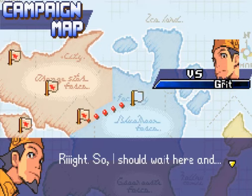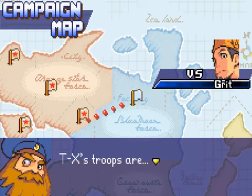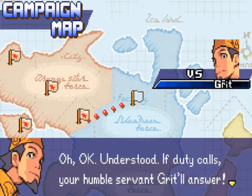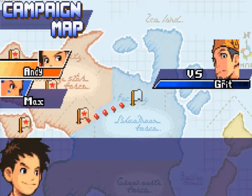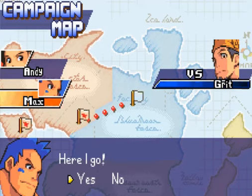Now listen closely — those units we saw earlier have advanced further into our territory. This will be your chance to redeem yourself. Do what needs to be done. So I should wait here? If the duty calls, your humble servant Grint will answer. If I didn't know better, I might think you were taking this seriously. I can handle this. This will be easy as falling out of bed. Here I go.